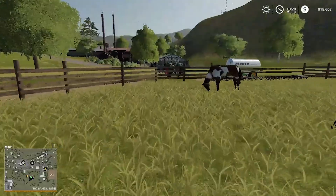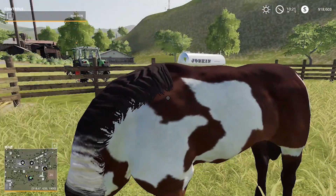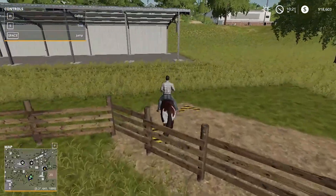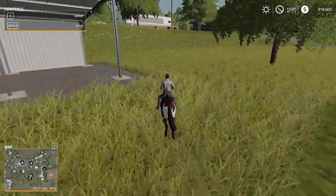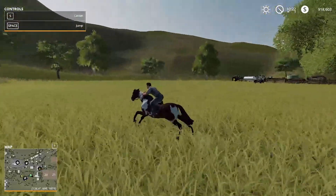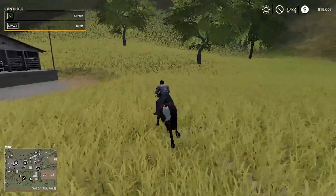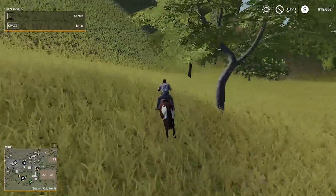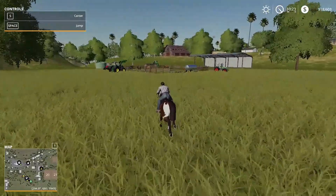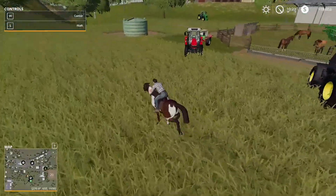You could also ride them. Go up to them and press E. As you can see, you're riding them now. The more times you press W, the faster it will get, and you can go up to gallop. You need to ride them daily because that increases their value and health. The main idea of horses is to either have them for fun — something to do while waiting for your crops to grow — or you can make them really nice and expensive.